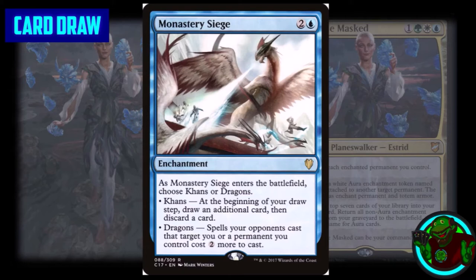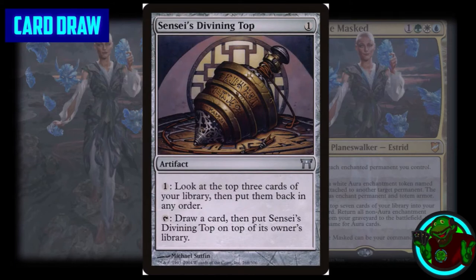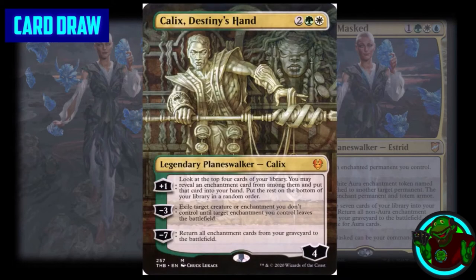We have Satyr Enchanter, Eidolon of Blossoms, and Enchantress's Presence. Moving to a different form of draw, we have Monastery Siege, which lets us choose Khans to draw an additional card at the beginning of our upkeep and discard a card — and Dragons to help protect our spells. We have Sylvan Library for card selection and extra draws, Sensei's Divining Top to control the top of our deck, and Calix, Destiny's Hand: his plus one lets us look at the top four cards and put an enchantment from among them into our hand. His second ability is removal if you have an enchantment, and his ultimate is similar to Astrid's, giving us a secondary win condition.